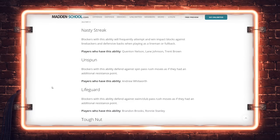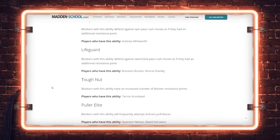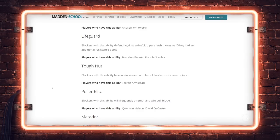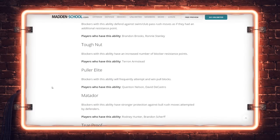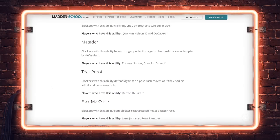Lifeguard: defend against swim and club pass rush moves as if you had an extra resistance point — basically blocking specific pass rushing moves. Tough Nut: blockers with this ability have an increased number of blocker resistance points — Tua, Armstead — so the more resistance points, the better you can defend pass rush moves. Polar Elite for pull blocks, powers, counters, tosses — DeCastro and Quenton Nelson. Matador: defend against bull rush moves — Rodney Hudson and Brandon Scherff. This will counteract El Toro. Tear Proof: defend against rip moves.